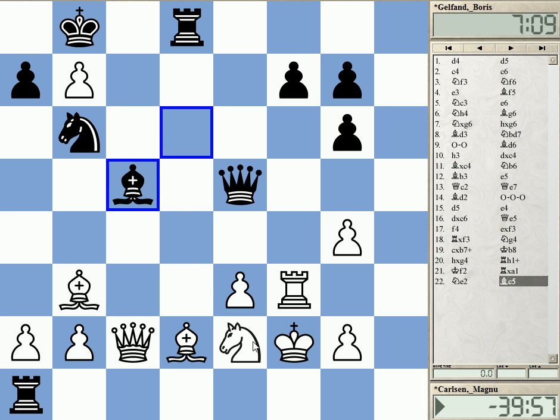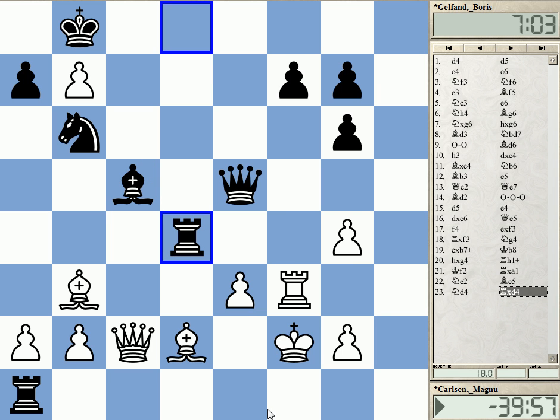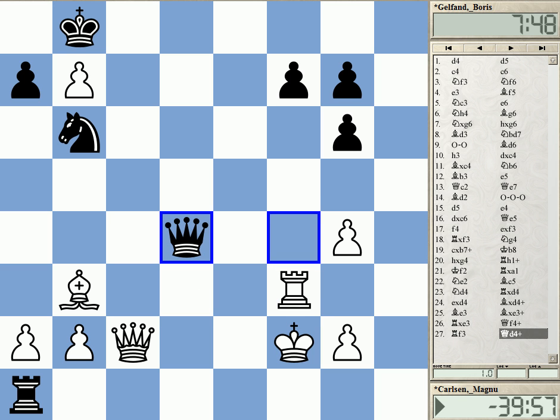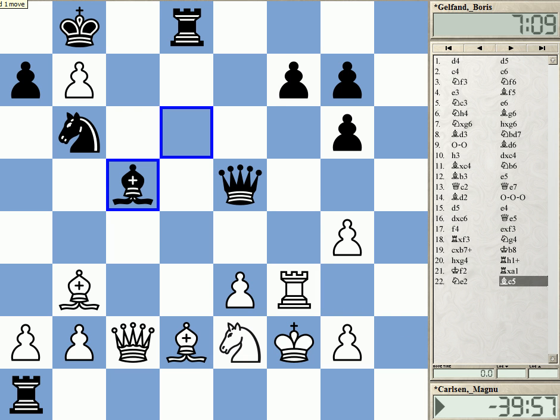Another idea was Knight D4 — must mention that because it threatens Knight C6, but would also allow a draw. And as we know, Carlsen is always trying to keep the game going and fight. The draw is with rook takes D4, takes and bishop takes — check, just forced, check — a perpetual check and a draw. Carlsen always wants to fight. If there's any kind of possibility to keep the game going and set problems, he will do that.